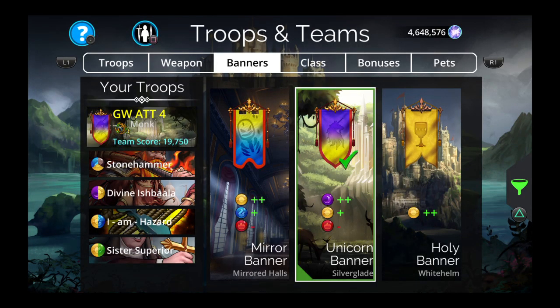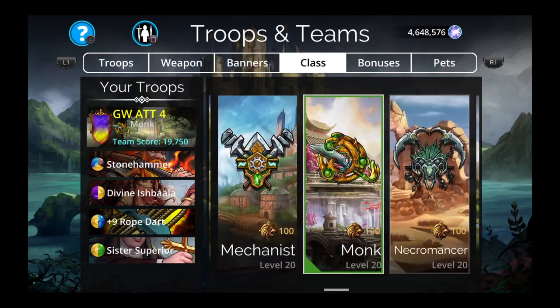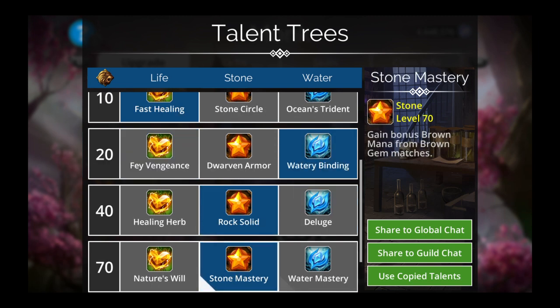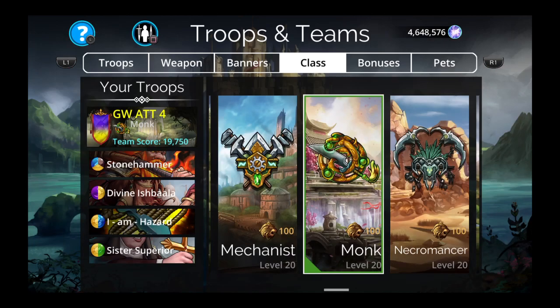Let's check the cost: purple, yellow, minus red. Yep, this is what I'm going to use. One more thing — check the monk class traits. Yes, because we are using hero down below. Purification, absolutely. Fast healing. Watery binding. Rock solid. Stone mastery. Forty — yes. Okay, let's go.